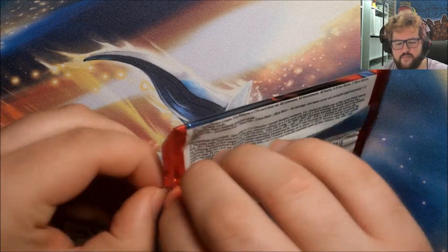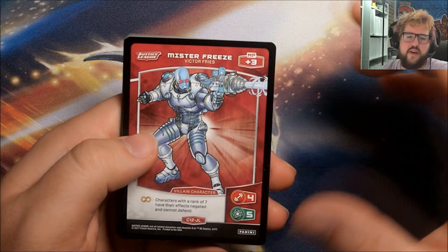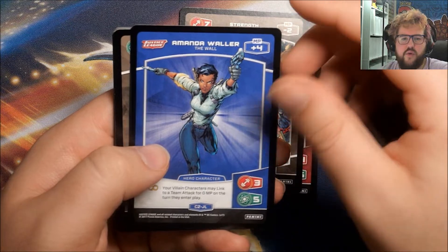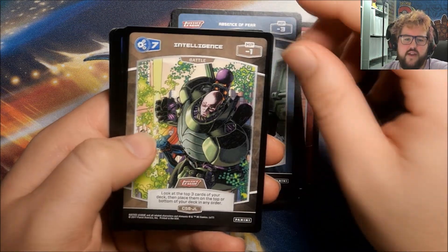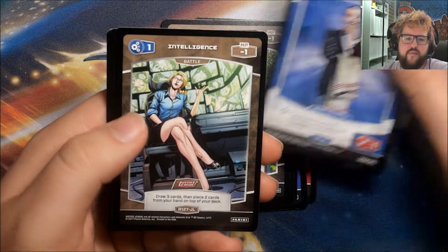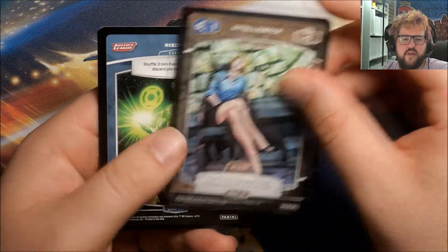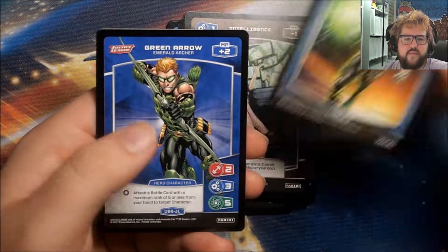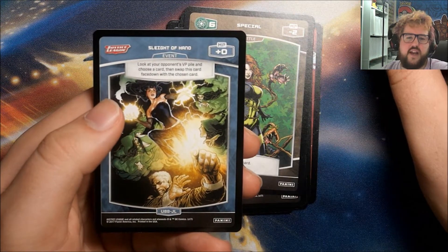I do actually know I still need some Rares for this set for my own collection, but I actually don't know which ones off the top of my head. Got a Mr. Freeze, a Strength, Amanda Waller, a Special, Absence of Fear, Intelligence, Alfred Pennyworth, our Rare is an Intelligence — a different Intelligence from what we've got before. This one is Brainstorm: draw three cards and place two from the hand on top of the deck. Rebirth, Green Arrow, Special, and a Sleight of Hand.